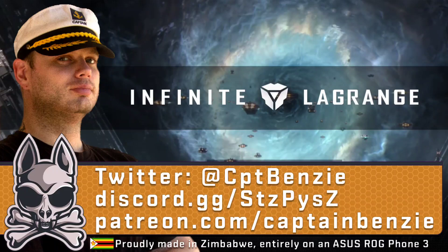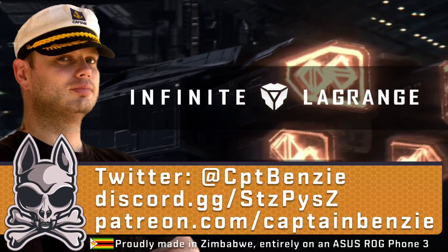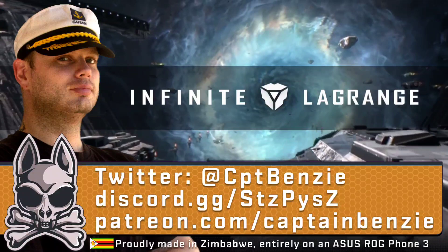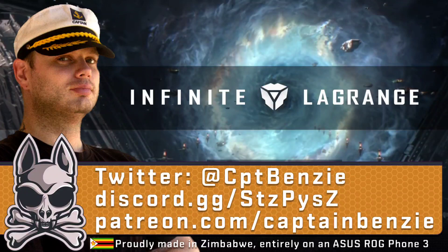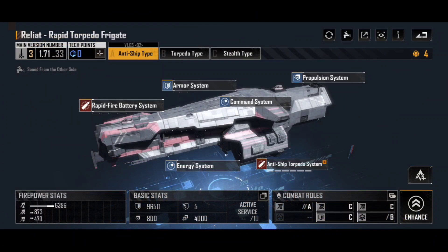Today's video is another one of the Blueprint Breakdown series, where we go over the different blueprints in Infinite Lagrange and talk about all the different variations of them. This video is also sponsored by NetEase, and if you're concerned about the impartiality of my content, please check through to my Discord — I've linked it in the description and I've put a public statement out there. It's also a great place to chat with people about Infinite Lagrange and other mobile games. With all of that said and done, let's jump into today's Blueprint Breakdown, where we're going to be talking about the Antonius Consortium Reliat.